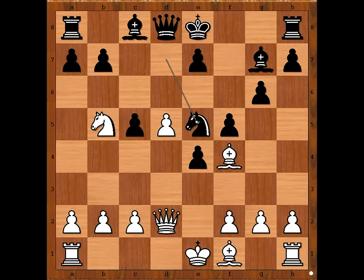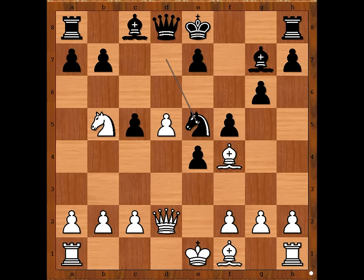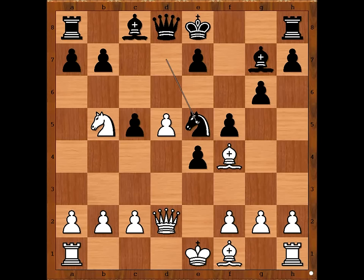This is now the critical position of the game. What would you do in this position if you had the white pieces? Please pause and find the best move for white. d6.